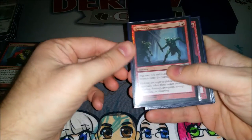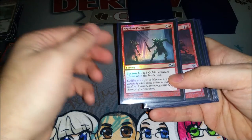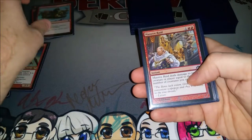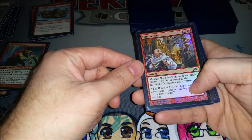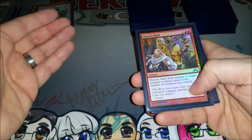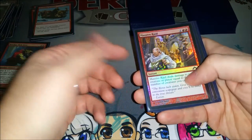On to the instants and sorceries. Krenko's Command — make some goblins. Dragon Fodder — make more goblins. Hordling Outburst — make more goblins. Massive Raid — count up your goblins and burn their face off. This is instant speed, so I'll often use it in response to a board wipe just to get value out of my tokens even if they're dying — I can do 8, 12, 15 damage off this three-mana spell.